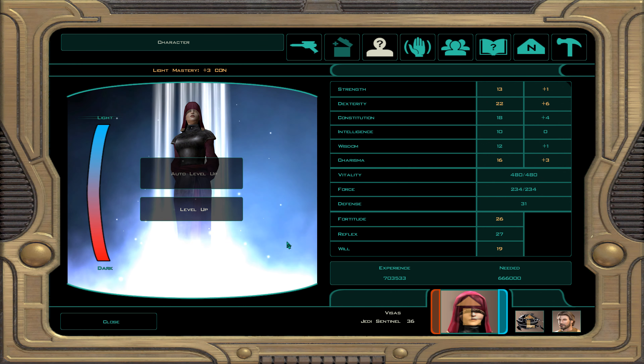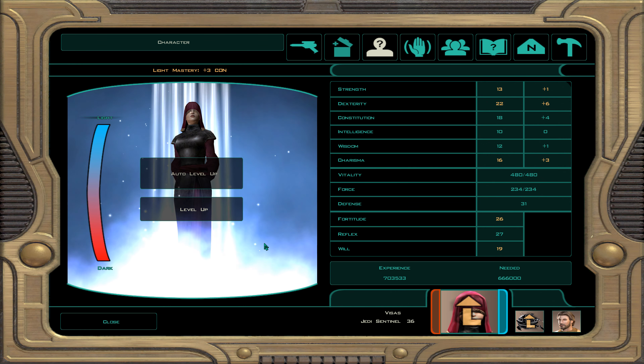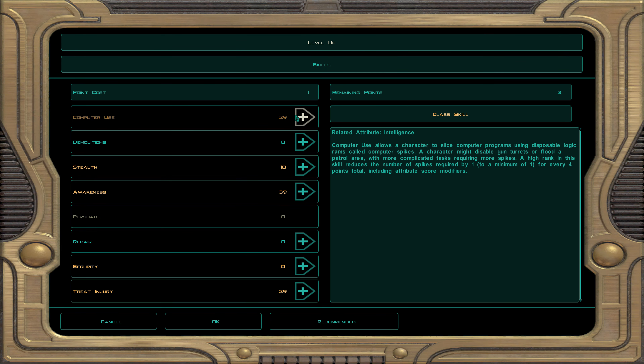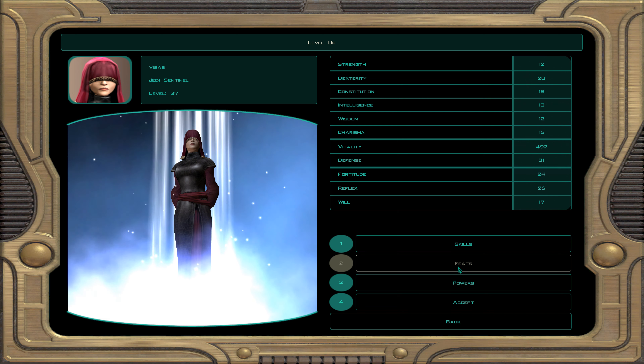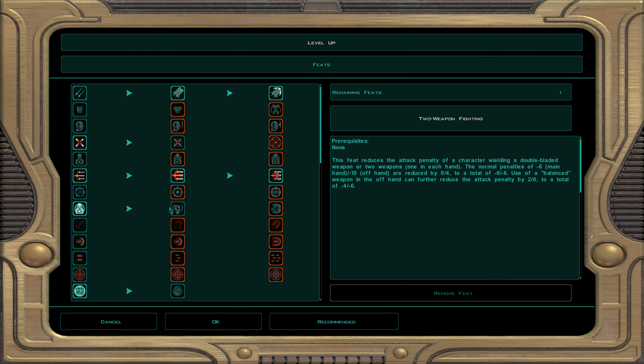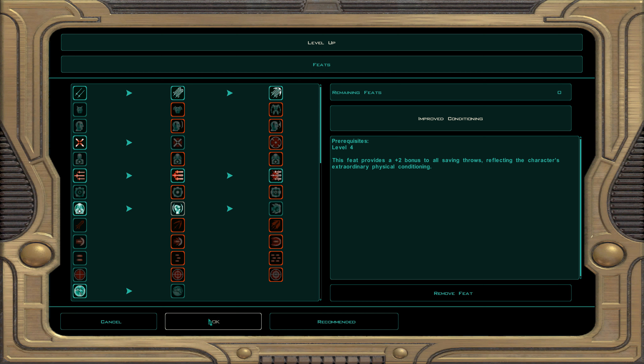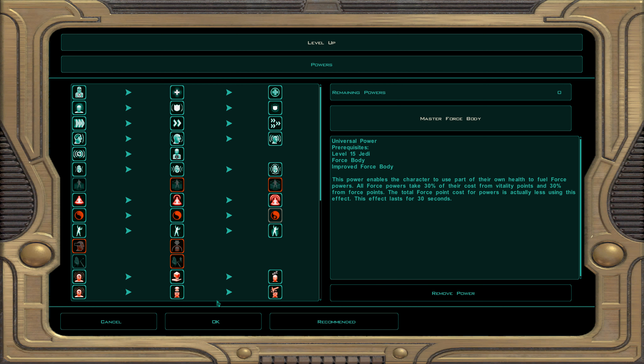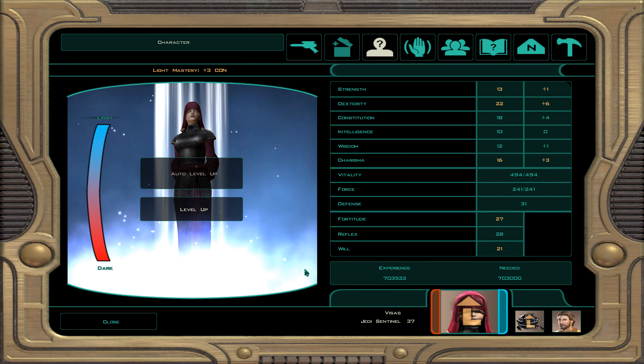This is going to be Jedi Sentinel level 37. Getting more light side powers before we start the dark side. Computer use, awareness, and treat injury. For feats, improved conditioning gives plus two bonus to all saving throws. For powers, master force body — it's 30% penalty on health and force points in order to fuel your force powers more.